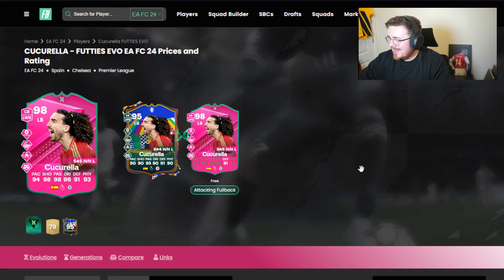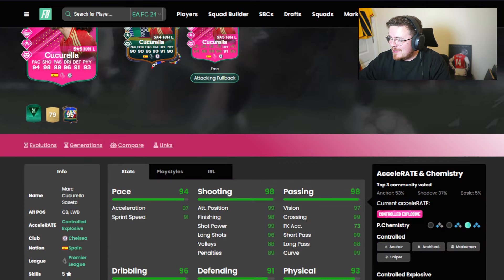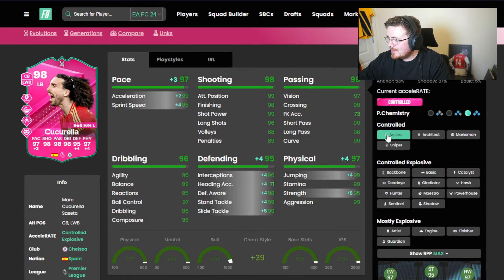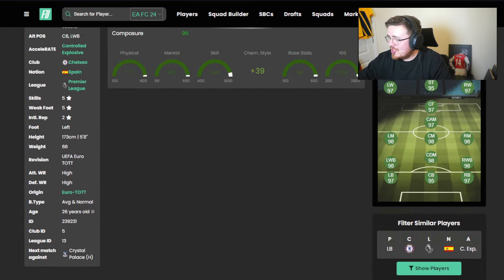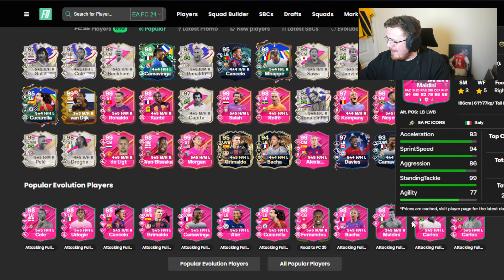Cucurella in the building - annoyingly looks good. Great playstyle pluses - they're fantastic for that left back position. Speed's lacking a little bit, but we give him an anchor chem style and he looks fantastic. He's going to be brilliant, a great shout for sure. I wouldn't do it personally, but if you're a fan of Cucurella, definitely consider it. Basher we looked at, Maldini next.